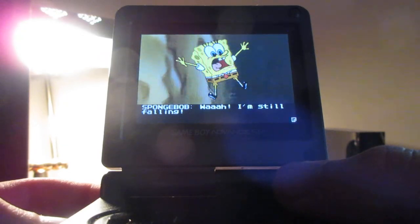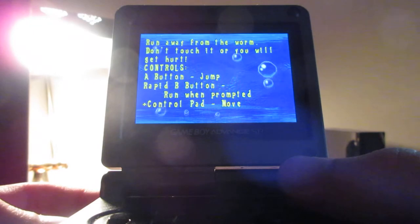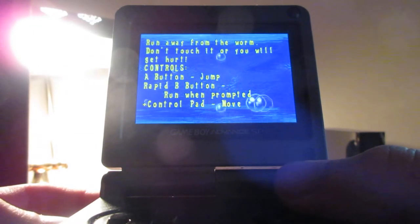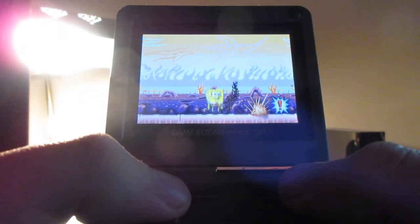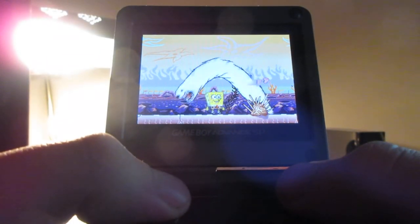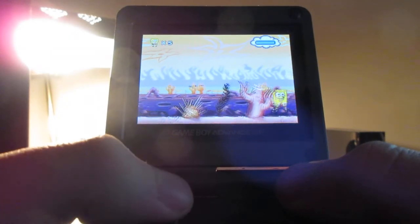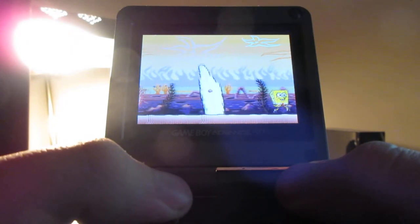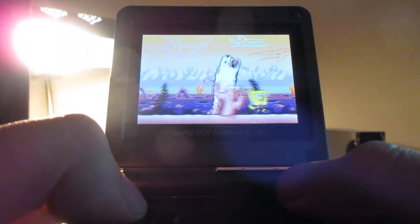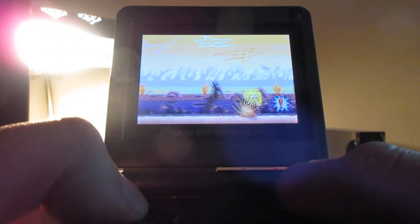SpongeBob's fallen. Now, basically what you've got to do is get away from the Alaskan Bull Worm. When you see the exclamation mark, it means that the Alaskan Bull Worm is getting ready to come out of the ground. This is the same Bull Worm from the SpongeBob episode Sandy, SpongeBob, and the Worm.